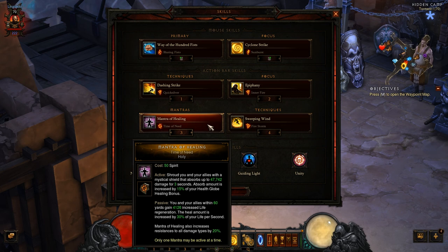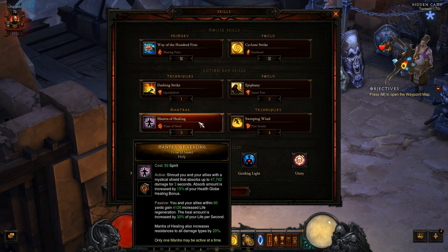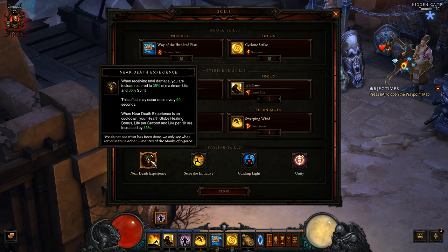On my mantras skill, I chose Mantra of Healing, Time of Need. This will make a combo with Guiding Light that I will explain once I get there. Basically, Mantra of Healing will give me life regen and an increase of 20% on all my resistances. And for key number 4, I chose another technique — a simple one, Sweeping Wind, Firestorm — that just deals damage to all enemies around me.